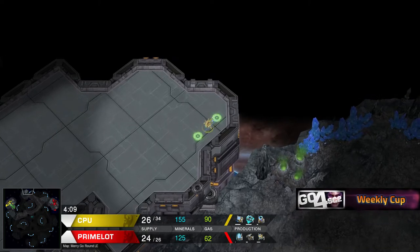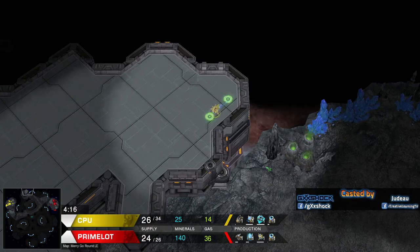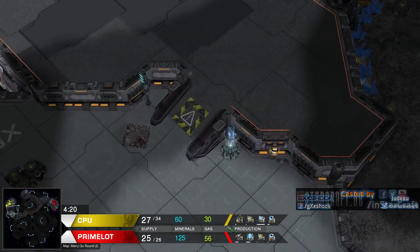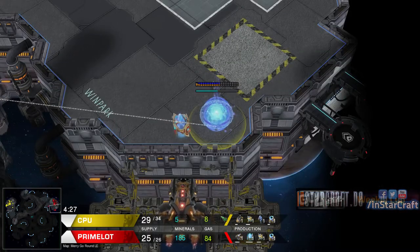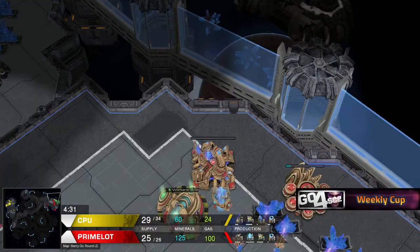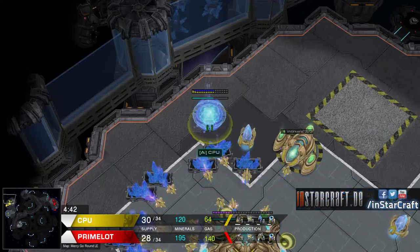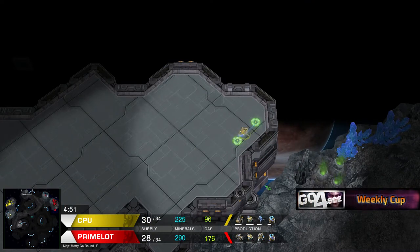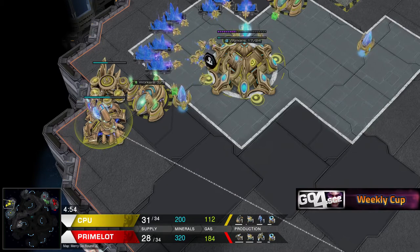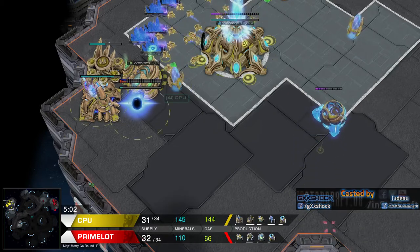We have a probe hiding right up here from CPU. He knows where his opponent is, he's already scouted him. So he just sent a probe up here, giving him the possibility to maybe throw down a proxy Stargate - which he's probably going to do to harass his opponent using Oracles. And Primerod is trying to do the same - he's creating a Stargate as well. And we have the Twilight Council incoming for CPU, so he might not be going for that Stargate. He's going for a Stalker and more gateways, so I think we're going to see Blink Stalkers out of him.